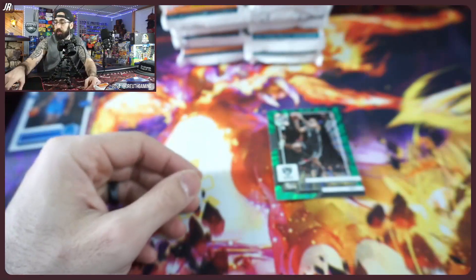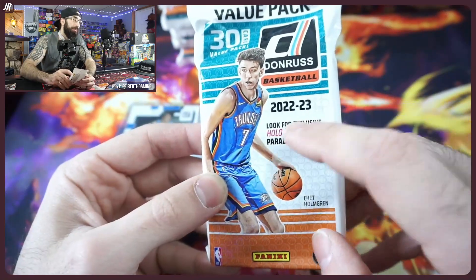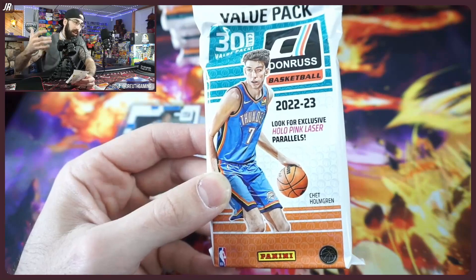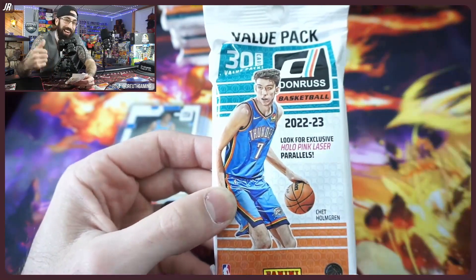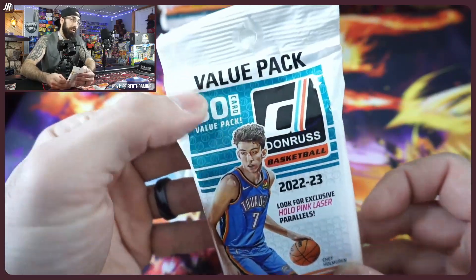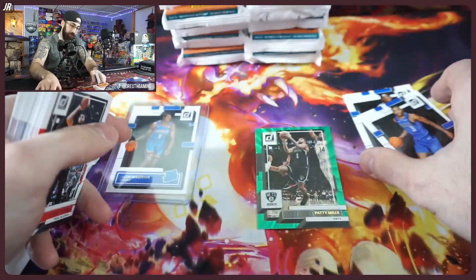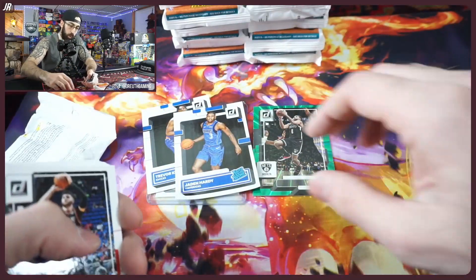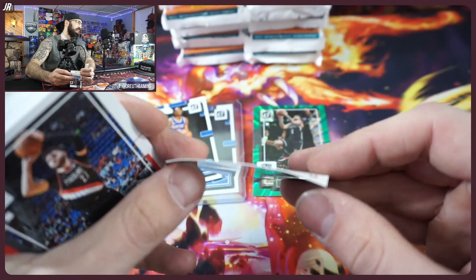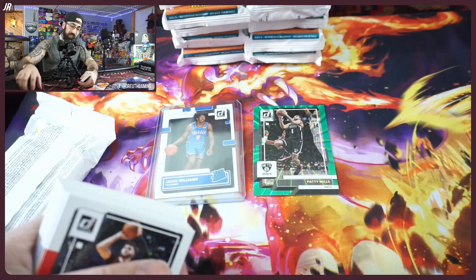All our parallels will get sleeved up. Let's actually read the pack: look for 'look for' — not 'find.' 'Look for' is their fancy way of saying probably not there. Hollow pink lasers and green lasers, 30 cards per pack. Majority of it's just going to be bulk. We had bulk, one laser, three rookies in this one — and wow, this one's bent from the pack. About 26-29 cards total accounted for.